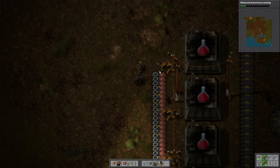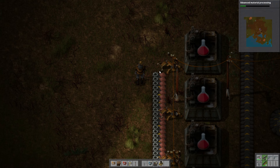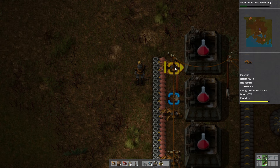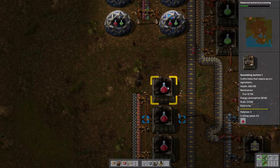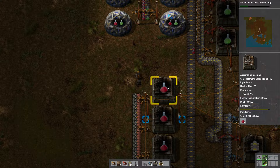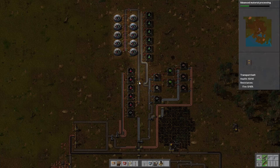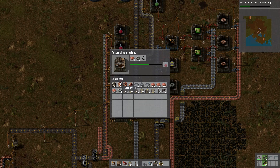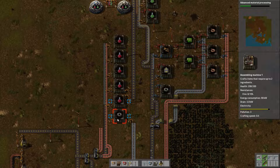This inserter isn't getting stuff because before the update it would have grabbed from this area — now it won't. So I need to put another belt right there. A lot of people were saying this in the comments and now I get it. My red science is not being output. I don't have anything taking red science out — these are the only two red science assembly machines being used right now. That's a major blunder on my part.